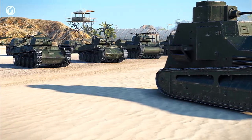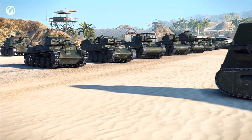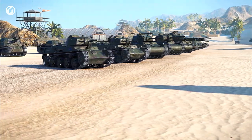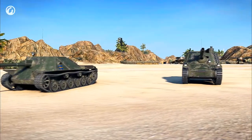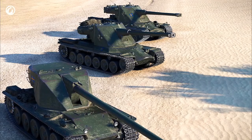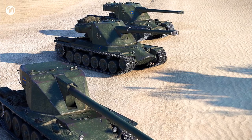In version 0.9.17, players will see new branches of Swedish vehicles. The combined branch consisting of light, medium, and heavy tanks, and the branch of tank destroyers. Heavy tanks reside at the top tiers of the combined branch.